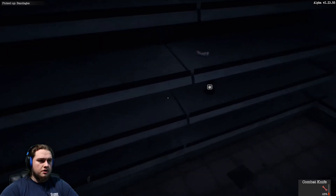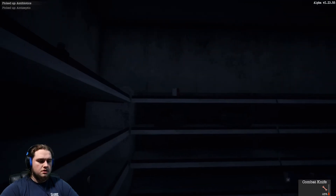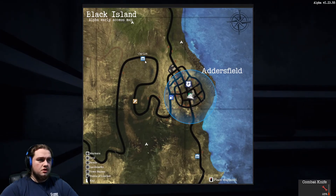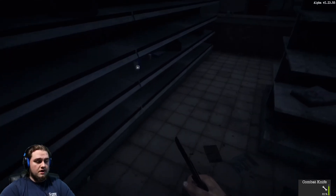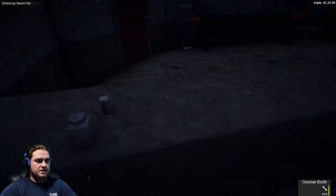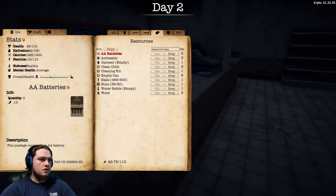They actually marked almost all the important stuff on the map now, which is super sweet. So they marked the pharmacy, which is where I am right now, and they marked gas stations, hardware stores, car lots, and even gun stores. That's super awesome because then if you're ever in question as to how close you are to something, you'll know. It also makes it easier to identify things on the map without having a compass.